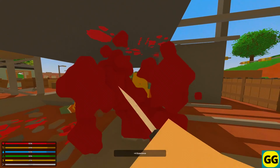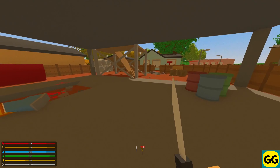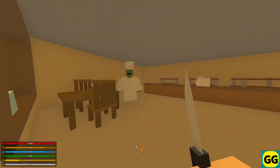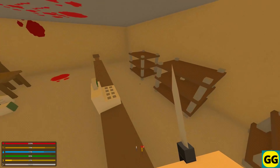Unturned is a truly unique game, with its great voxel-based graphics, which give it a very distinct visual style. Furthermore, the vibrant community keeps adding new content features, which really keeps the game fresh and engaging. And Unturned, with a great blend of survival mechanics, creative freedom, and cooperative and competitive multiplayer, is a truly must-play free game.